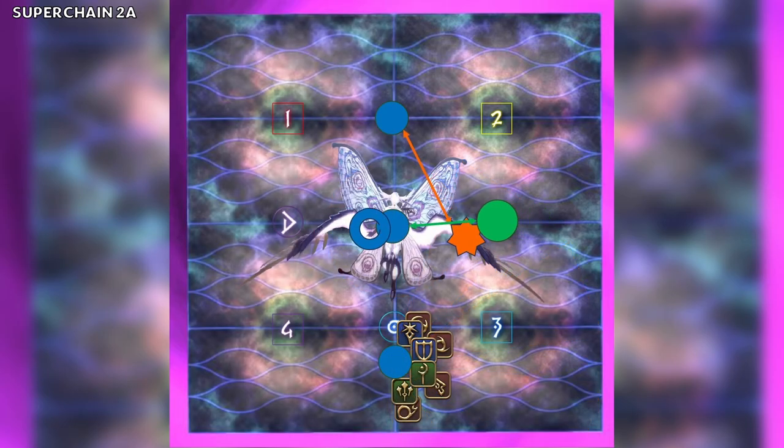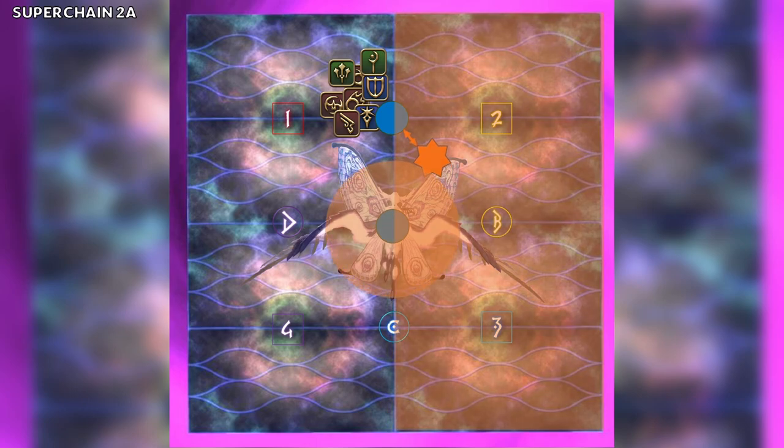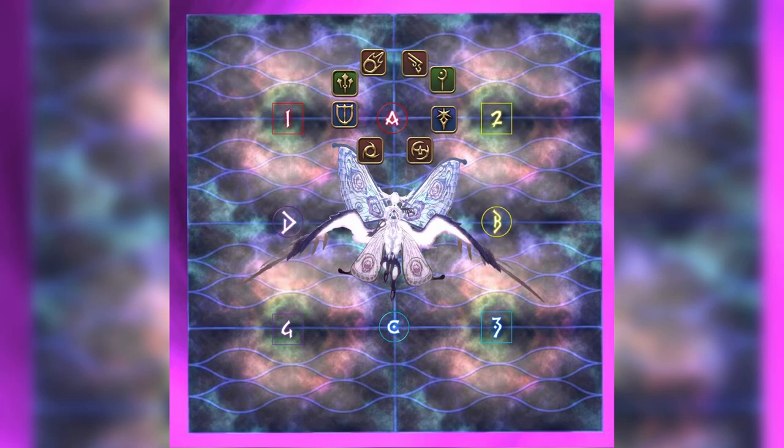We then need to move into the middle to avoid the donut. The second cleave and the donut go off. We swap sides to avoid the third cleave and move out of the middle to avoid the green AoE. The third cleave resolves and we can move into our spread position. Spreads go off and Superchain 2A is over. It's fast, but if you understand the process you'll nail it. I always check the direction I'm going, then check what I'm swapping, then check what the chain shape is.